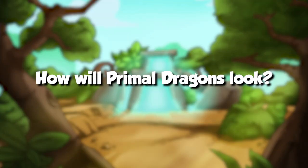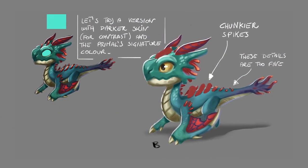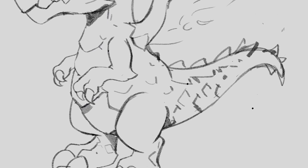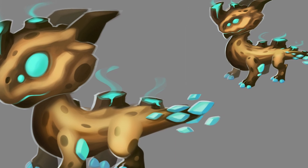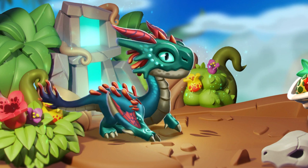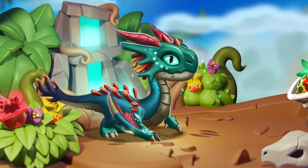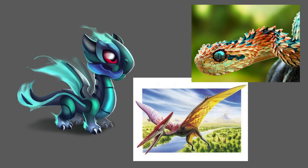What will all the primal dragons look like? We're trying to have a consistent feel to the look of the primal dragons. If we think about how the ancient dragons are designed to look like more powerful versions of their elements, then primal dragons are designed to look a little more natural. As their name suggests, these dragons are the most primal in Dragolandia — old as nature itself. They are like the essence of nature without actually representing a specific plant or animal. Some of the references we're using are unusual looking creatures, mystical fae-like spirits, and even dinosaurs.